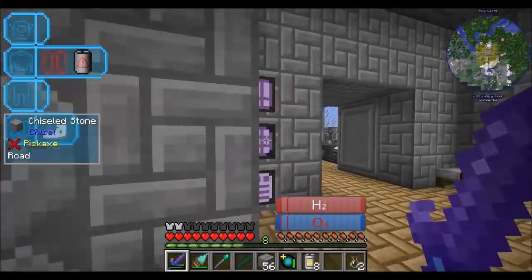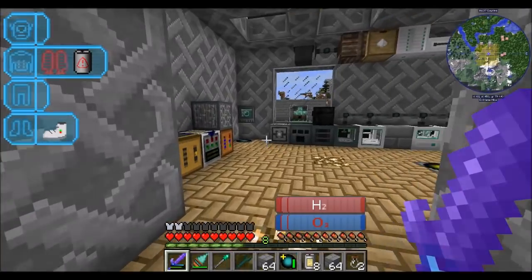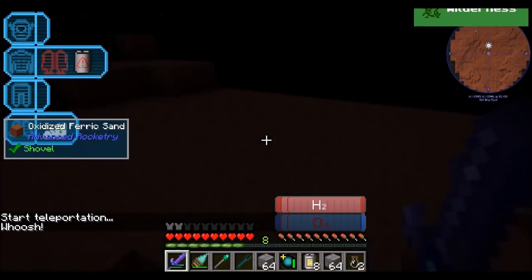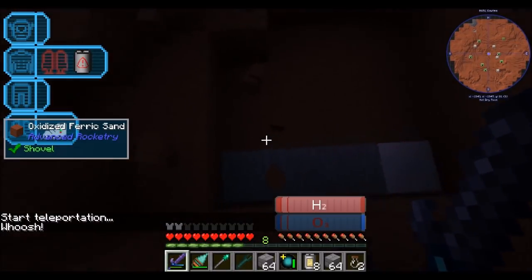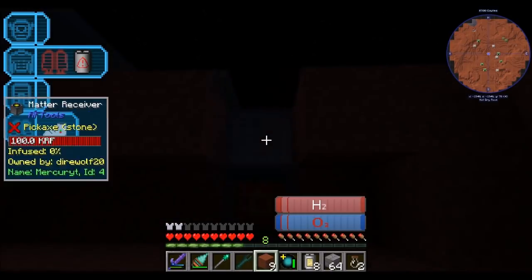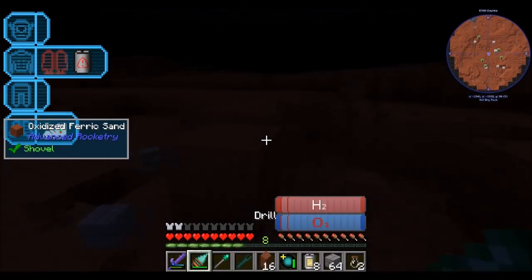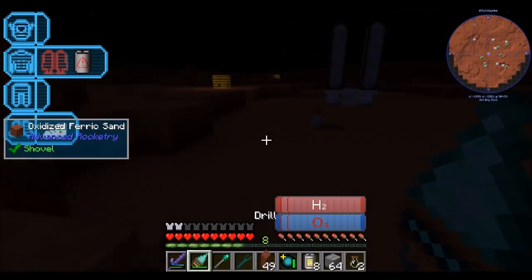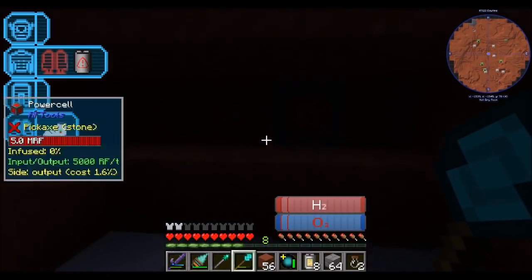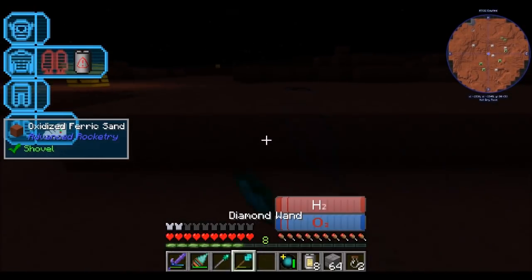Let's get some bricks real quick, just to build a really basic kind of structure. I'm making a simple 9x9. We don't need a fancy base out on Mercury — we just need a place to rest our feet. A creeper's made a little bit of a mess down here. Whatever this material is, it breaks easily. Did I bring a builder's wand? I did. Let's just clean up this creepery mess.